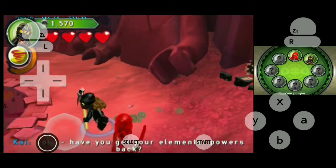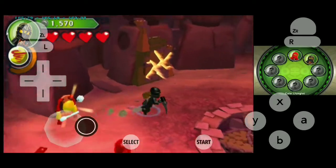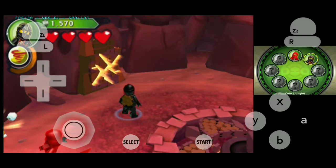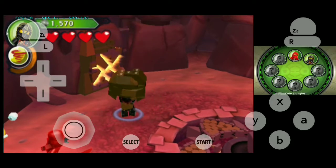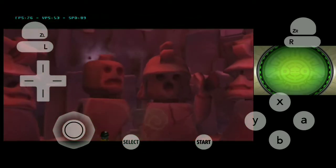Have you got your elemental powers back? I think so! Let me try them out! We'll need to press the A button to use his elemental power, and then press the A button to target the broken wall. And there we go!